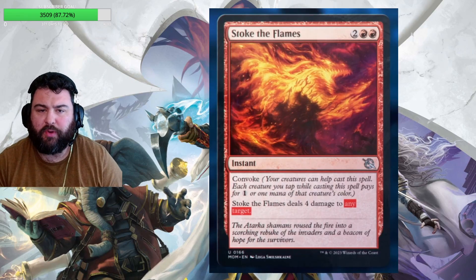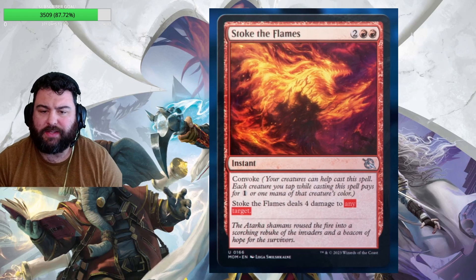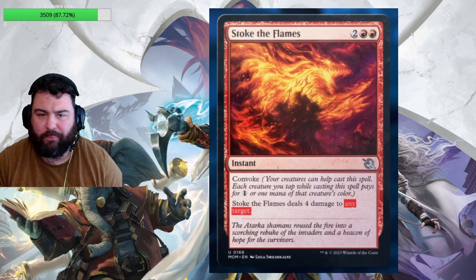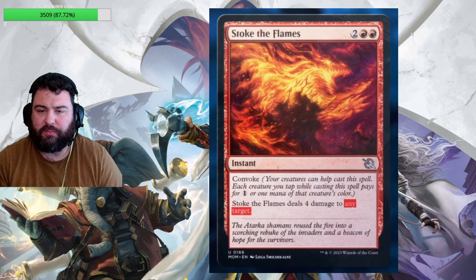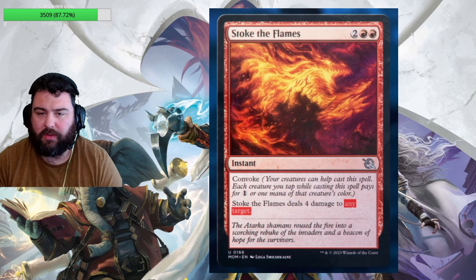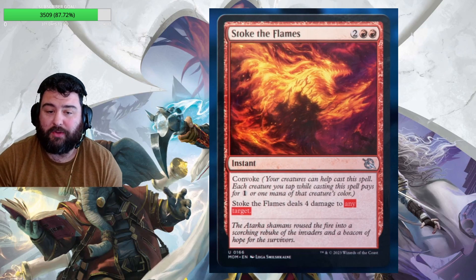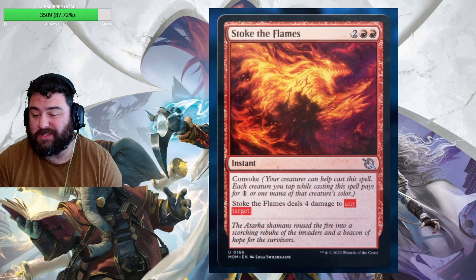Next up we have an uncommon burn spell, Stoke the Flames — double red, two generic for a total cost of four, but you can Convoke it. Convoke is a returning mechanic where your creatures can help cast the spell: for each creature you tap, it pays for one generic or one mana of that creature's color. It deals four damage to any target. Certainly going to be good in limited. Could see constructed play, especially if you have a couple creatures to make it cheap — two mana or even one mana for four damage to any target at instant speed is actually very good.